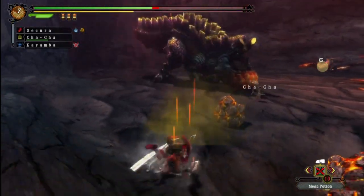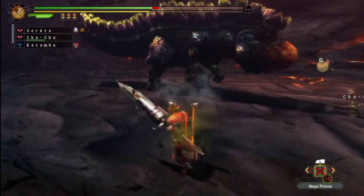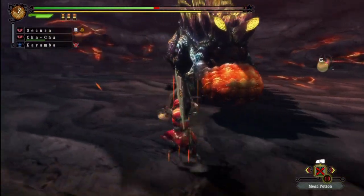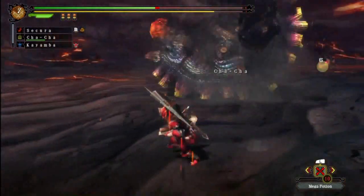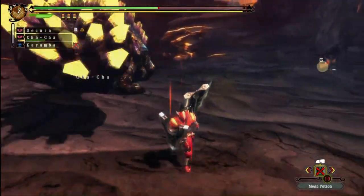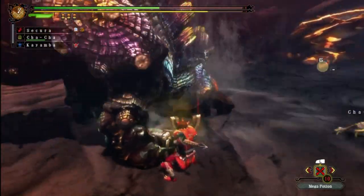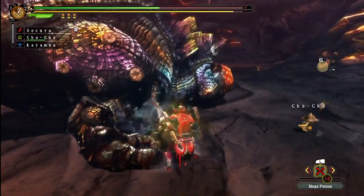Just carefully move... the rocks can also emit little stinky clouds that will also still damage you. I think Cha-Cha got a stagger in because Kayamba's dead right now, so it has to be Cha-Cha. More points for Cha-Cha for being awesome.